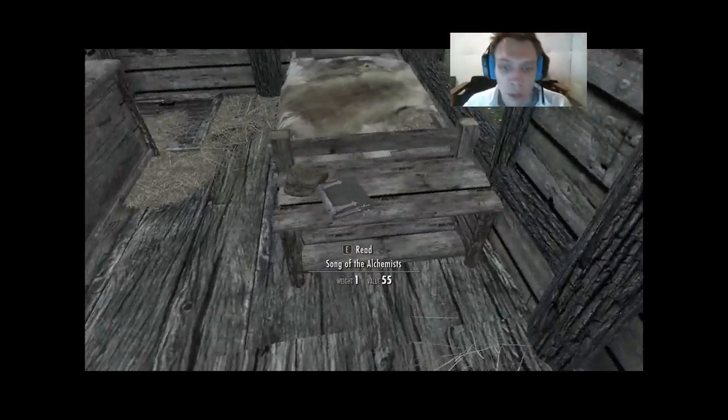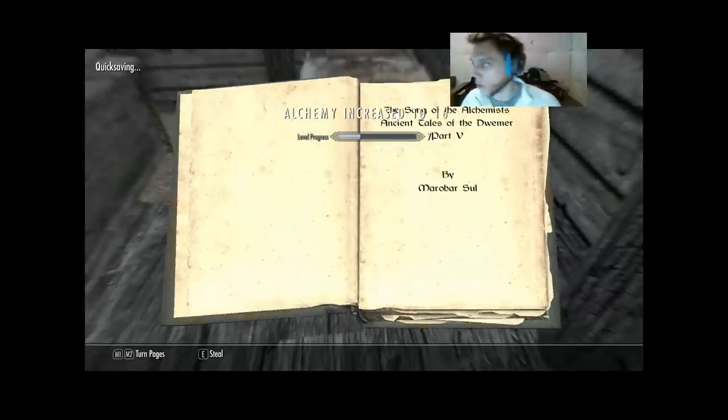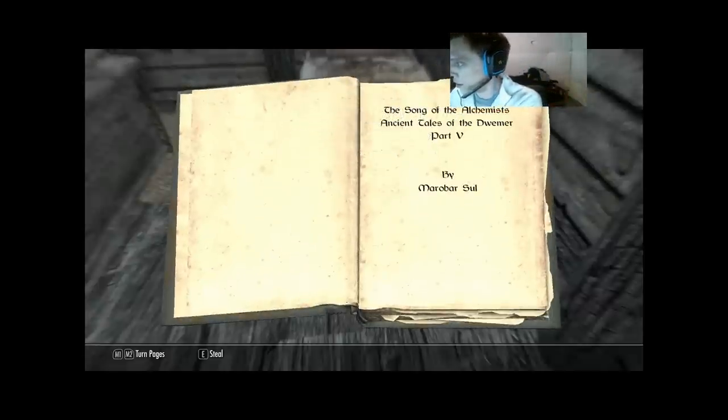The Song of the Alchemists shows up on three of my lists — no surprise, because it's a quest book. We need it for a lady in Morthal. Of course it's a book-book, and naturally as a skill book, it's also one of my free skill boosts. Let me deal with my notes right quick.